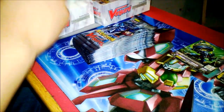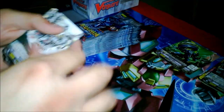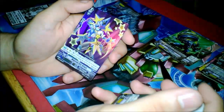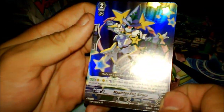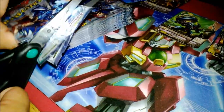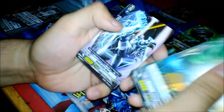I hate cutting these packs because imagine cutting the cards — that would be terrible. Going two at a time to go faster. Oh! Magician Girl Kiara — her effect: if it hits either vanguard or rearguard, counter blast two and draw a card. That's good.